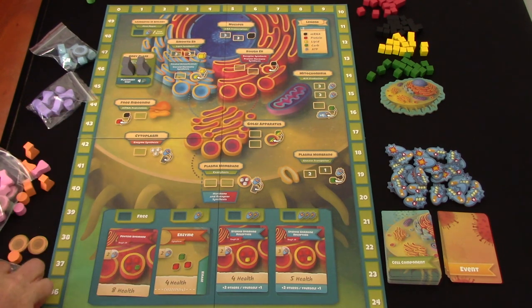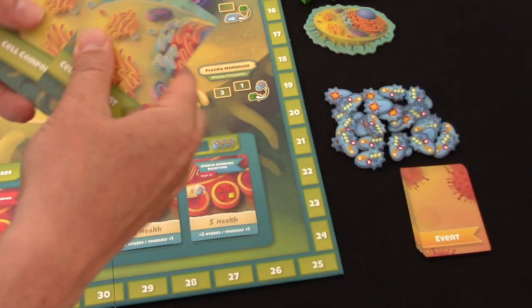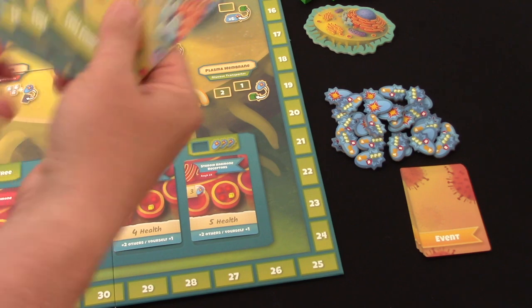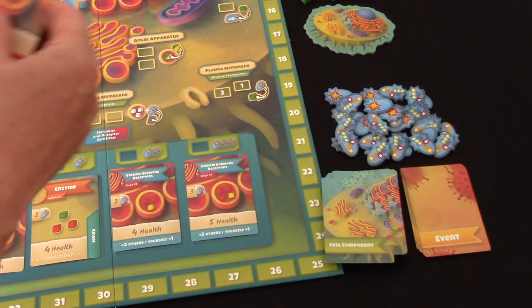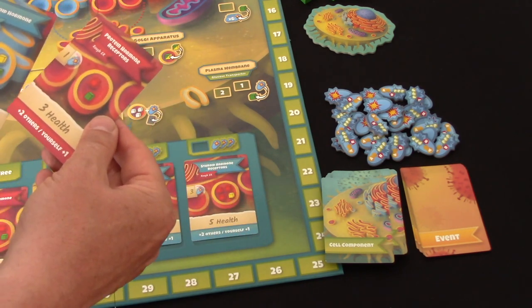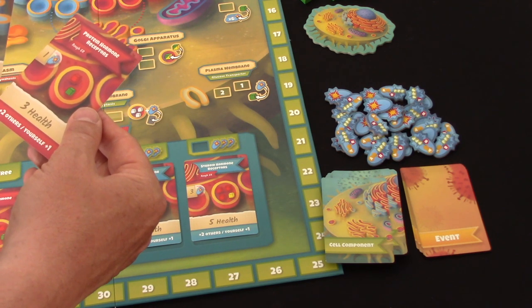So let's grab the green player stuff. We'll also keep another set - we'll keep the pink ones out, and I'll show you why in a minute. I don't need the tokens, just the flasks. Each player starts the game with two cell component cards. You deal each player three cards, and they choose two to keep and shuffle the remaining one back into the deck.